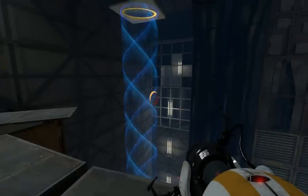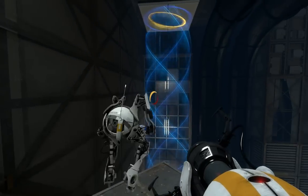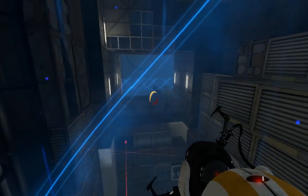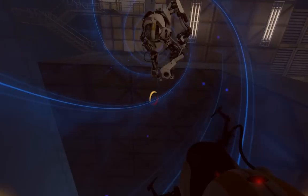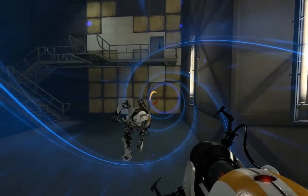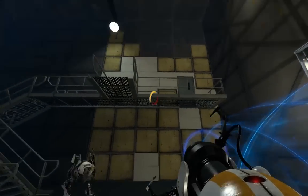I got my yellow portal there and put my red one over there. Now we just jump through the excursion funnel again, ride it up — more crouch spam just in case. Took a bit of damage, not too much. Ride it across.